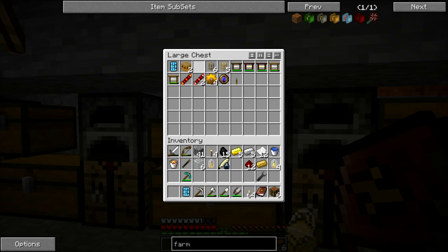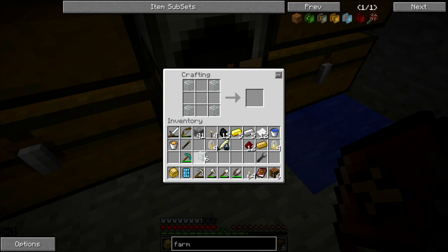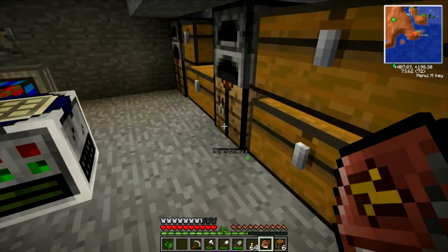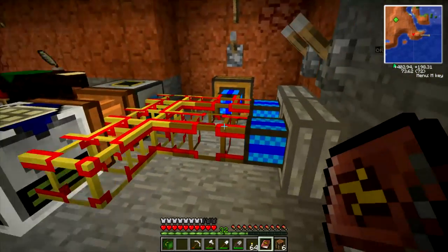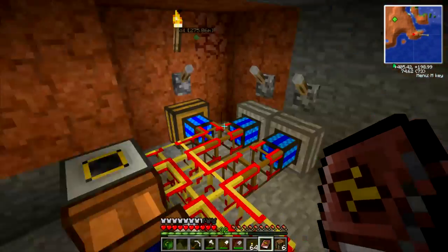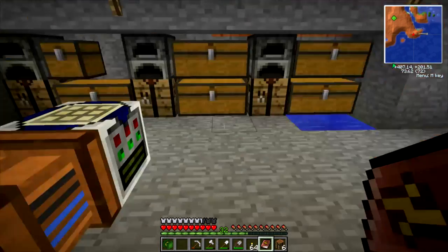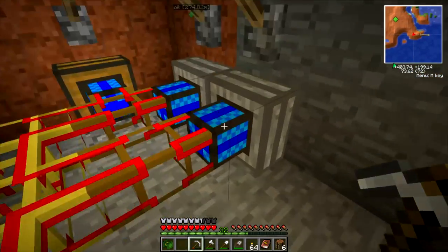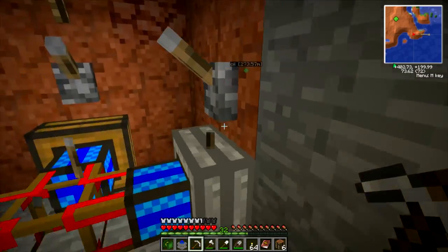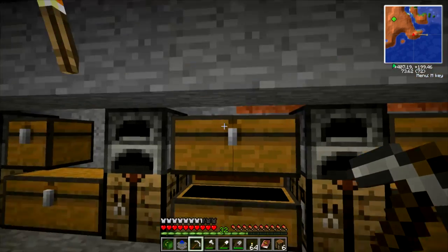We'll throw it all on the floor because we forgot to get a circuit board out. Let's try that again — glass in all the corners, bronze electron tubes, a circuit board, and a sturdy casing gives us a farm. Now we have a choice here — we can either take one of these engines for it, or we could just make another engine. We're sort of short on the resources, so we'll go ahead and take this engine. Let's see what we have — do we have enough blocks? Probably not.